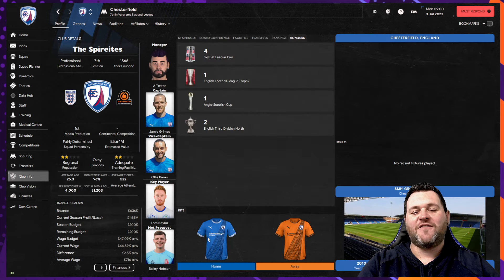In real life Chesterfield are flying — they are close to gaining promotion back to League Two. In Football Manager, can you make that a reality? Can you take them even further once you're back there?